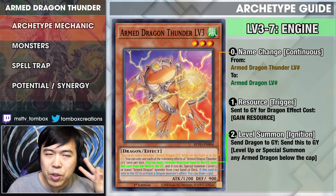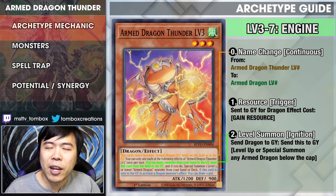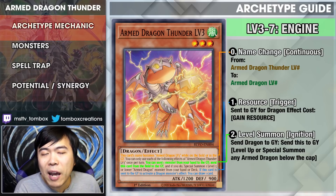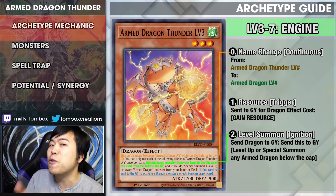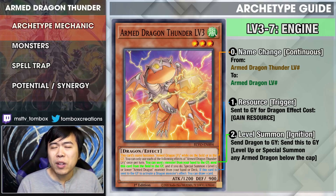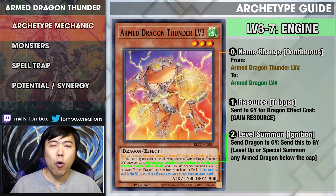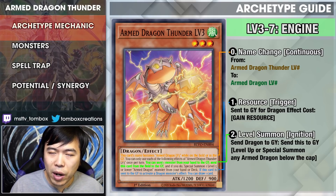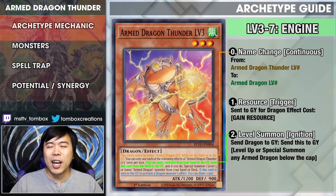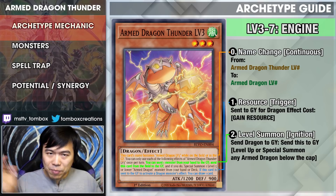The key changes of the archetype: originally, Armed Dragon Level 3, 5, and 7 were aggressive — they destroyed monsters on the field with a lightning vortex-esque effect. But these ones do not have any destructive capability; all of that has been moved into the level 10 line. So what do they do? They have two effects. One is to fuel the effects of any dragons — if you pay cost by sending them to the graveyard, they trigger to replenish resources. Or if they're on the field, you can send a dragon from your hand to the graveyard and they will level up, maintain the same level, or even level down, since you can choose the level you need.